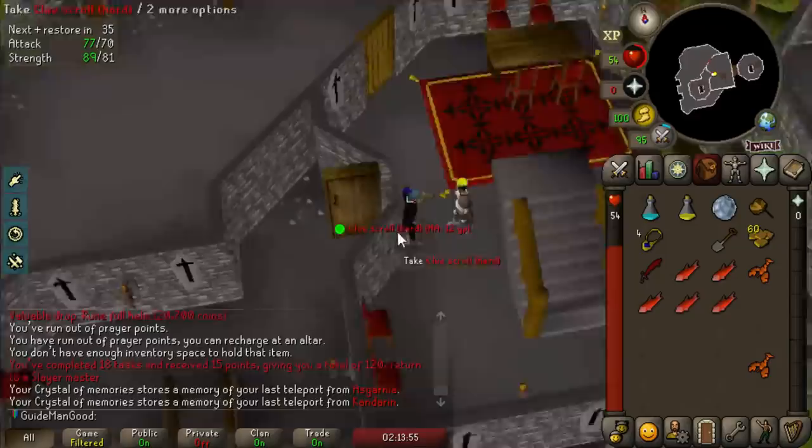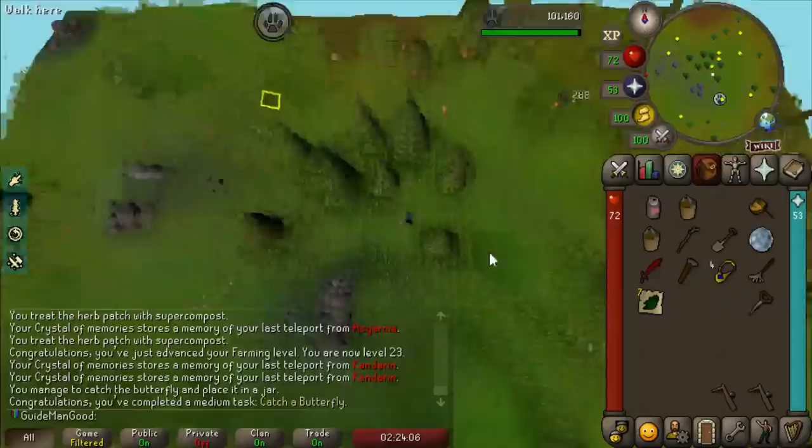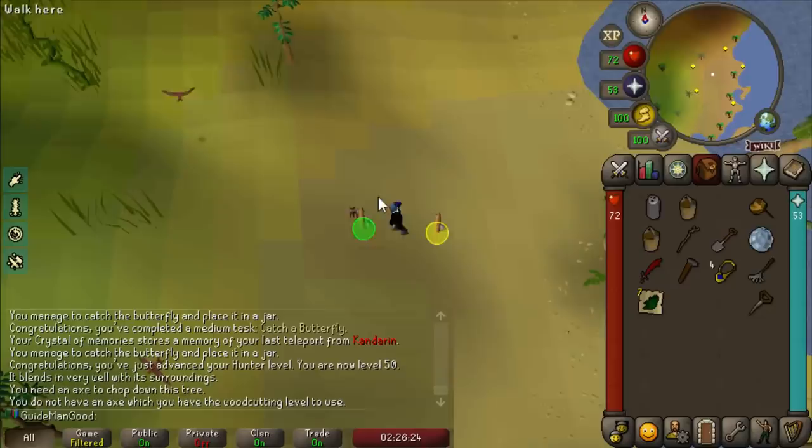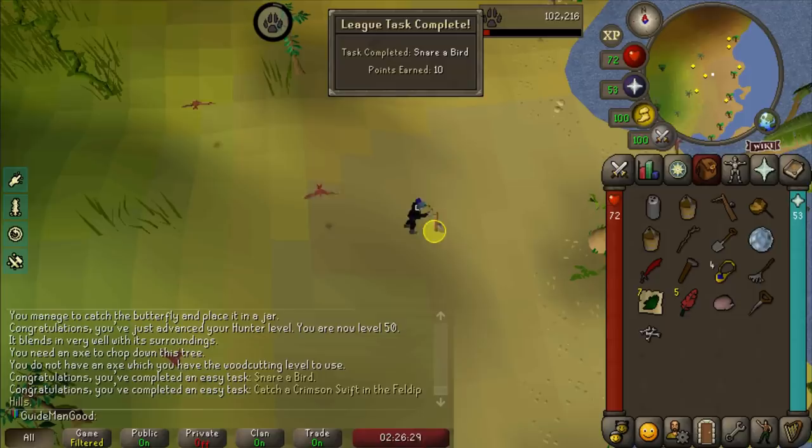It took a while to find a butterfly, but that's 50 points for catching a butterfly. This one also took a while - I had no idea where the crimson swifts were. But look: two easy tasks - snare a bird and catch a crimson swift. If you're gonna snare one bird, snare this bird.